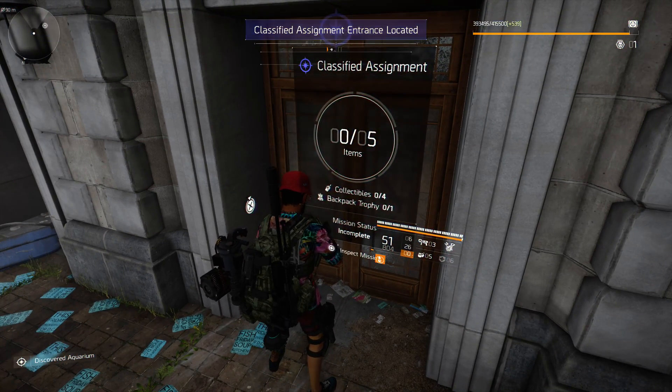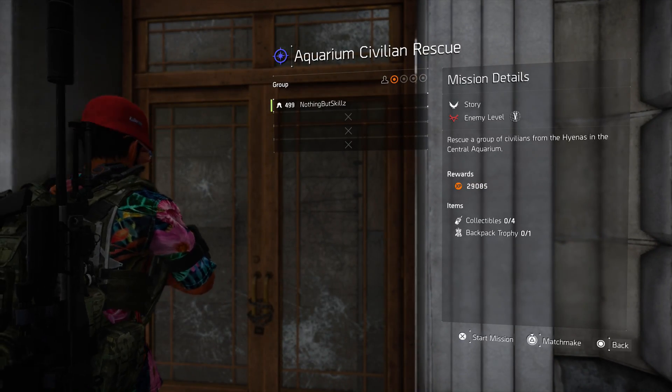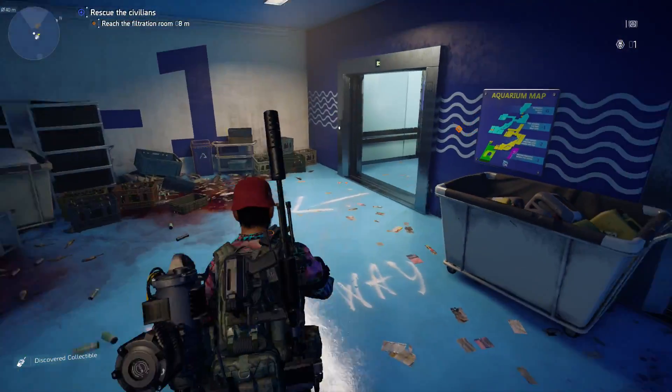The front door is going to be on the north end side of the building. It's a door you might run by a couple of times, but at the very top it says Entrance. Then you just have to click Start Mission. Since this mission only has four collectibles, I'm going to show you exactly where they are.